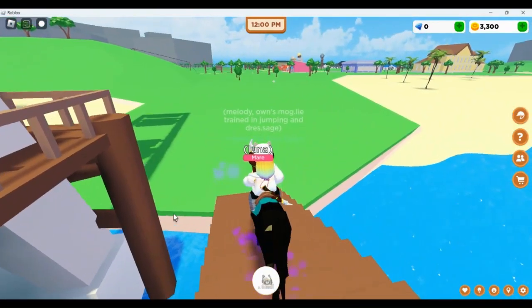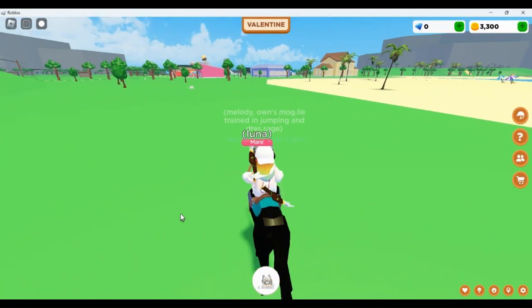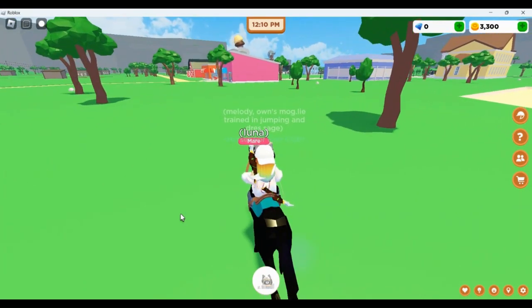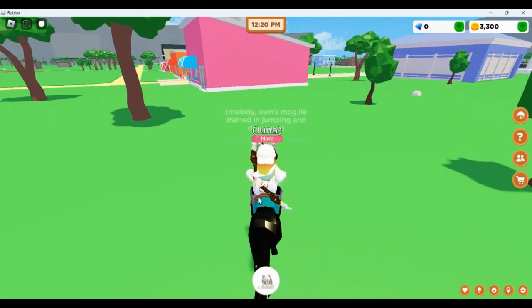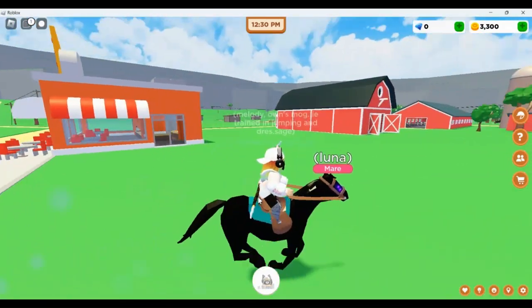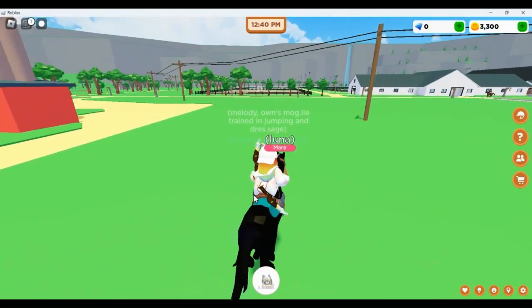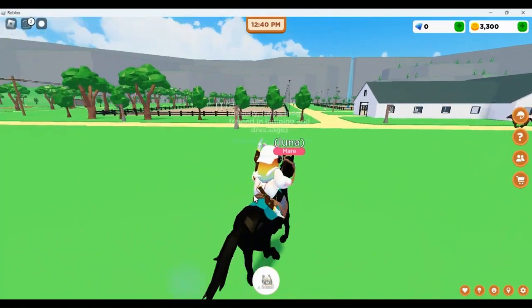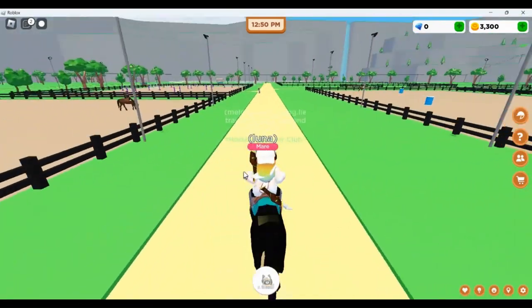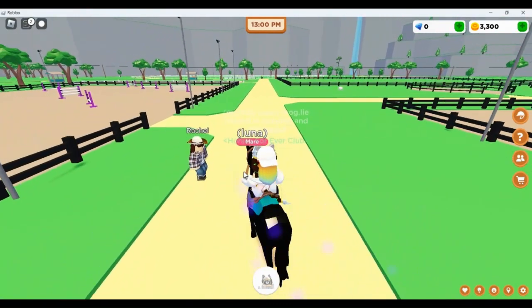I had to guess which NPC in this game has a name starting with the letter R. I had to go around the entire place, but I found out it is Trusty Rachel. She is in front of the jump area — if you already knew that, it makes everything a lot easier. I'm going to bring us to her right now.